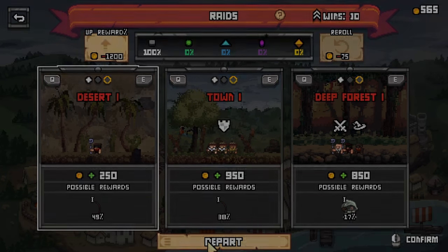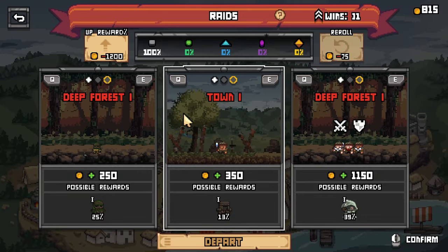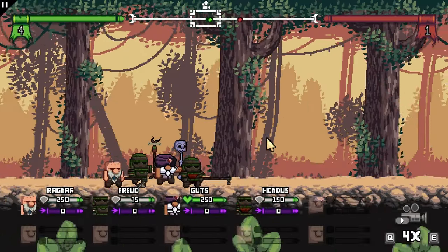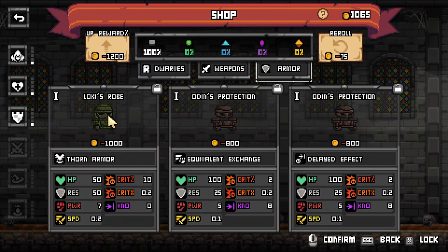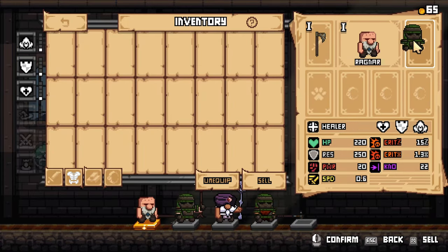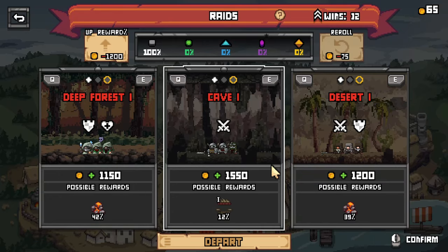It's not a super complicated game on its face, so you can totally jump right in and get to raiding right off the bat without putting a load of thought into it. But with how many roguelite systems are built in, you can absolutely get down into fine-tuning your dwarves to make sure you have the best shot at winning wave after wave. This is set to launch sometime in July of this year. If you enjoyed today's video, leave a like, comment down below what your thoughts are on this game, and subscribe to the channel for more content.